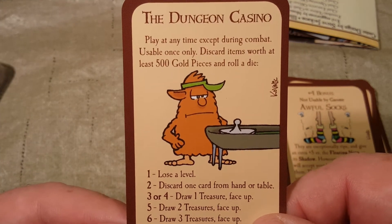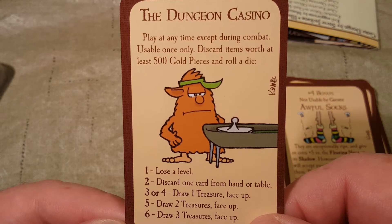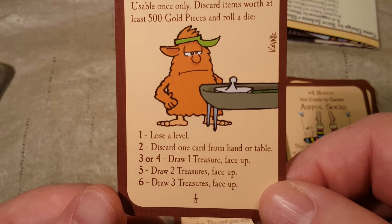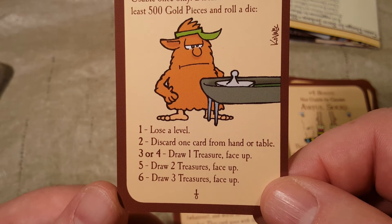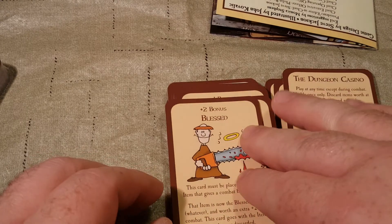The Dungeon Casino — play at any time except during combat, usable once only. Discard items worth at least 500 gold pieces and roll a die: one, lose a level; two, discard one card from your hand or table; three or four, draw one treasure face up; five, draw two treasures face up; and six, draw three treasures face up. Cool.